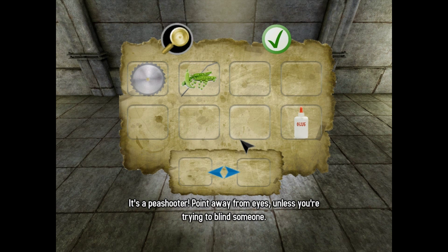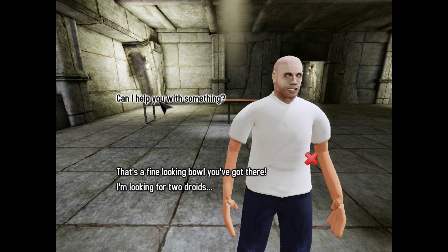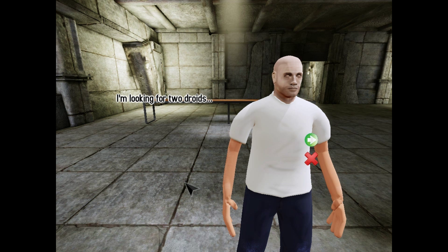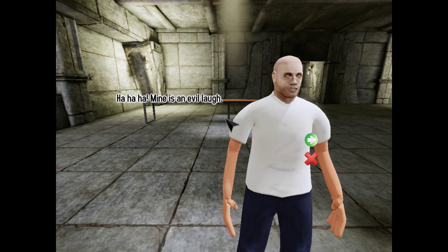Can I help you with something? I'm looking for two droids. These are not the droids you were looking for. That's a fine looking bowl you've got there. Yes, yes it is. Could I have that bowl, pretty please? Why certainly. Or not. Curse your sudden but inevitable betrayal! Ha ha ha — mine is an evil laugh. I will get that bowl if it's the last thing I do. So long as my vision is unimpaired, I won't let it out of my sight.